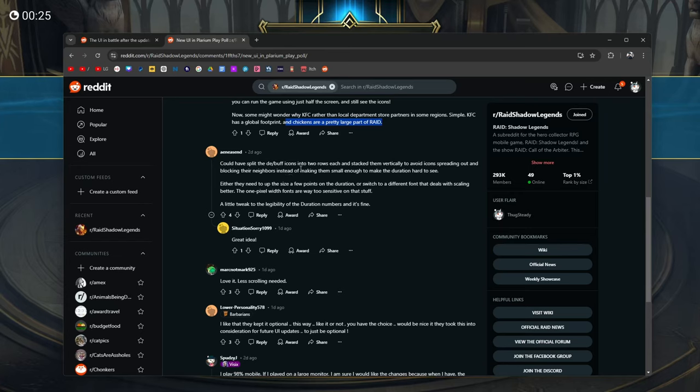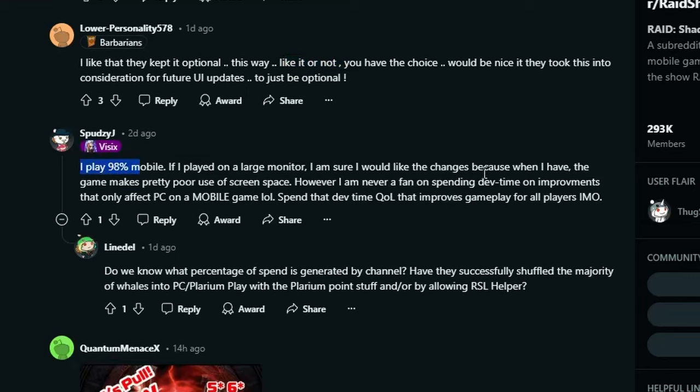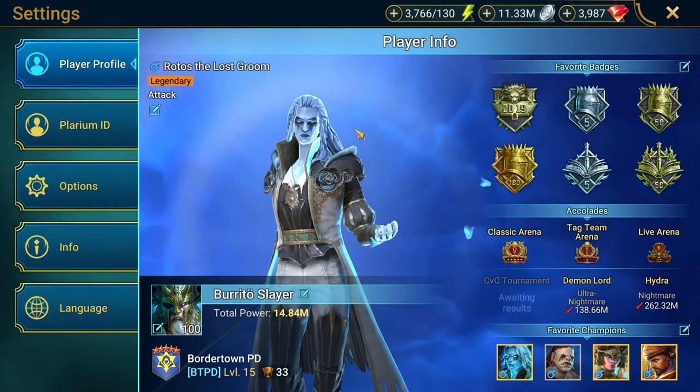It's better to have UI elements bigger so your eyes aren't working as hard. A viewer suggests they could have split debuff and buff icons into two rows stacked vertically instead of making them small — the one-pixel fonts are very sensitive to scaling. A little tweak on the legibility of the duration numbers and it'd be fine. Someone says they love it for less scrolling, and kept it optional which is nice. Another viewer asks: would we even consider Raid to be just a mobile game anymore? It feels more like a gacha game than a mobile game at this point.